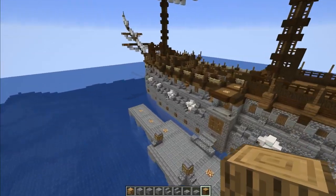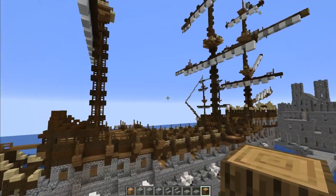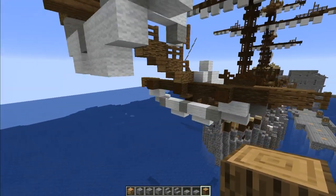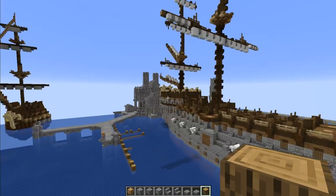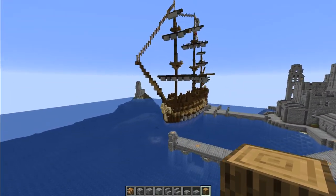So the GKV Titan - I'm billing it as the largest sailboat the Grey Knights built. It's about 90 blocks from here to the very tip of the back, so that's 20 blocks longer than the Victory over here.